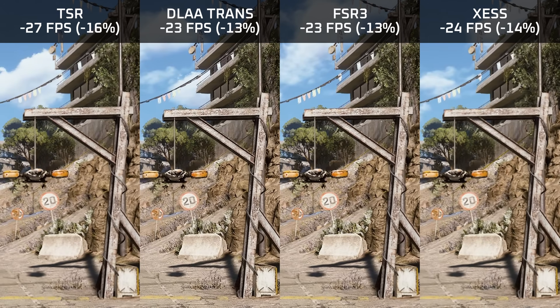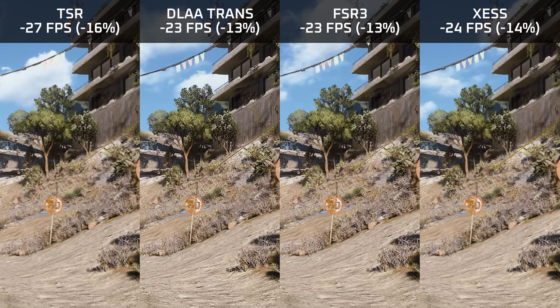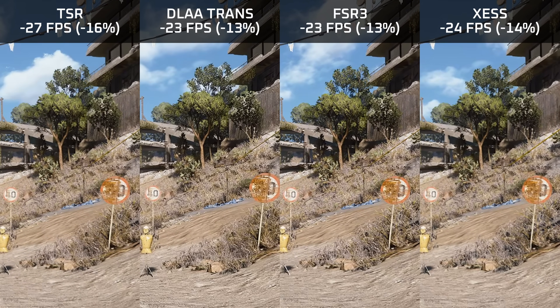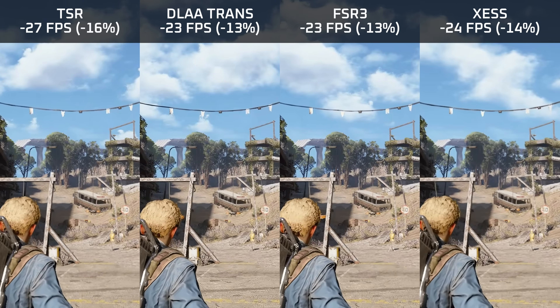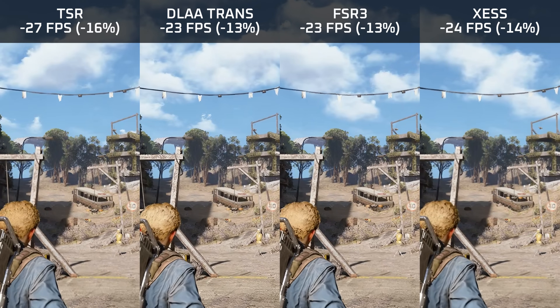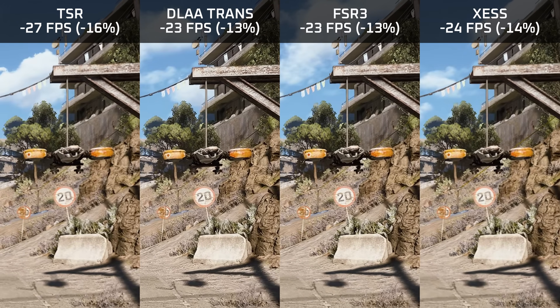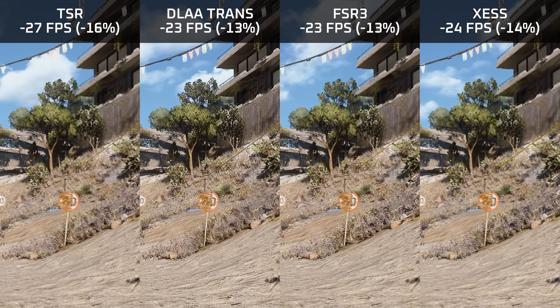I would still recommend the transformer model over CNN because it's just a lot sharper. Comparing the upscalers that make the most sense to use: TSR and FSR are super unstable with a lot of shimmering, whereas DLAA and XCSS are a lot more stable, with DLAA being definitely sharper. For fringing, XCSS is the worst offender, followed by FSR, then DLAA, with TSR having the least. Overall, if you have an Nvidia GPU use DLAA; if you have an AMD GPU, use XCSS.